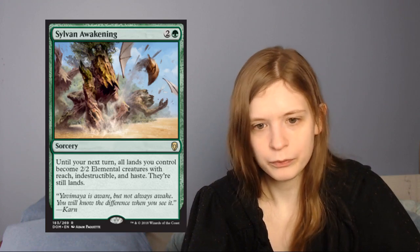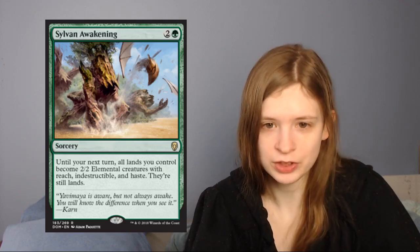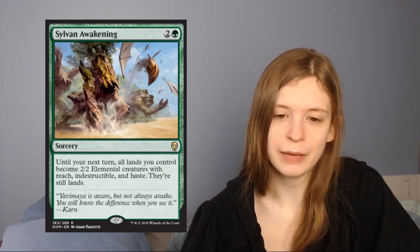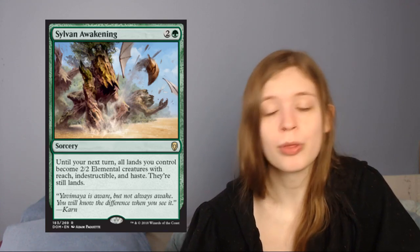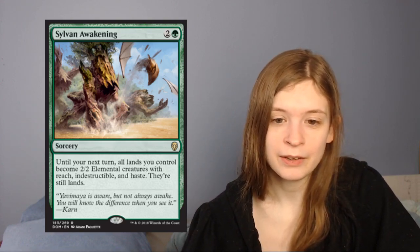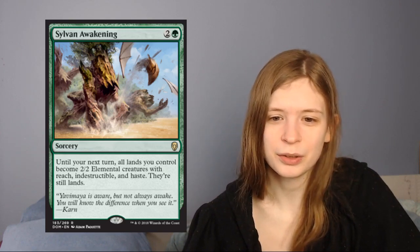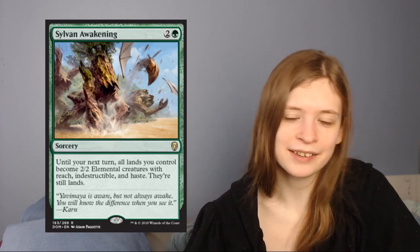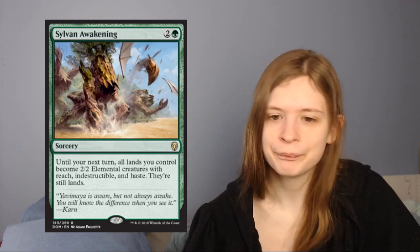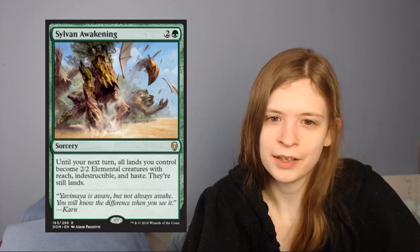Next up is Sylvan Awakening, which is 2 and a green for a sorcery: until your next turn, all lands you control become 2/2 elemental creatures with reach, indestructible, and haste. They're still lands. I actually don't know about this. I wish it untapped the lands it made, so you can pretty much attack with all but 3 of your lands. Late game if you have 6 or 7 lands out you get to attack with 3 or 4 indestructible 2/2s. You can also hold them back to block, but you don't really want to do that. I'm not huge on this card. I might consider testing it in Vile Smasher since it gets a ton of lands out, but I'm not big on Sylvan Awakening myself.